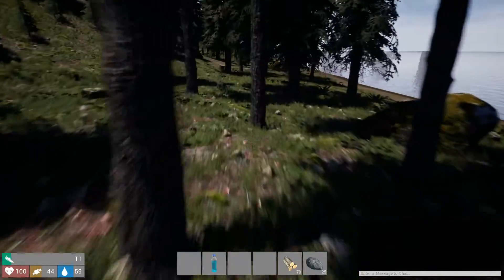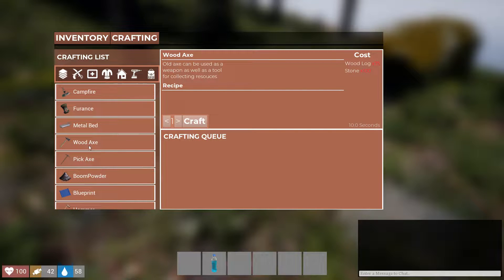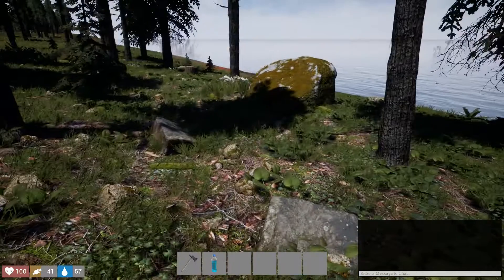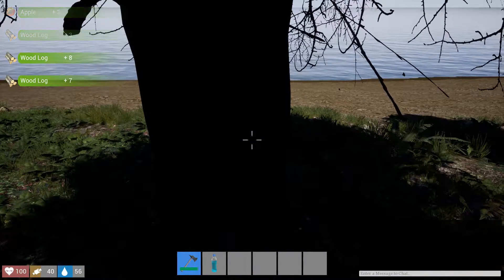We got a stack of wood in our hot bar. In inventory, you can stack up to 99 wood logs and 100 stone. Let's drag everything back into inventory and craft something — starting with a hatchet or wood axe. It shows in green letters that we have plenty: 175 wood logs and 100 stone. Takes 10 seconds to craft with a crafting queue. Now we've got a wood axe — let's chop down a tree. We're getting apples and wood a lot faster than running around looking for stumps.